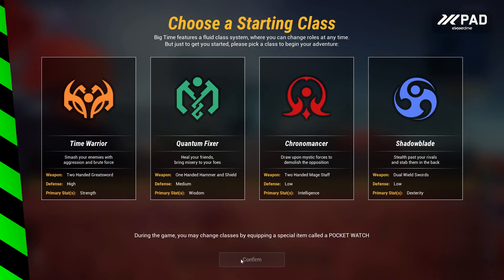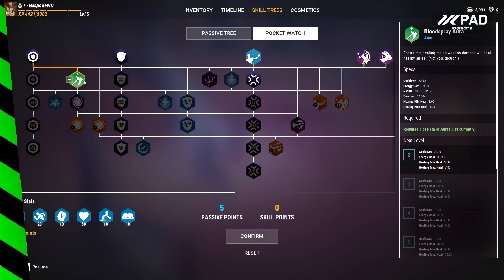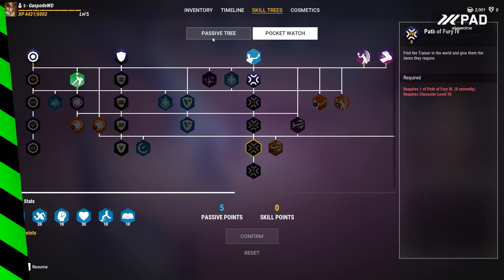You can pick from 4 classes and these fit the standard archetypes. Each class has its own skill tree so you can customise it to fit your playstyle.